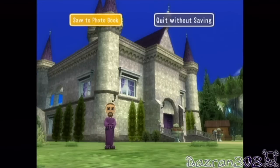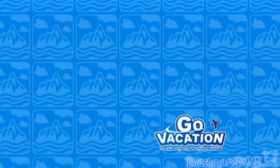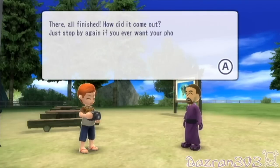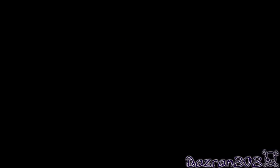Let's take it. Save the photobook. That is a pretty sweet castle in the background, I do say so myself. I'd love to hear from you in the comment section — what did you think of the villa from the inside after I furnished it? All finished. How did it come out? Just stop by again if you ever want a photo taken. Try a different pose each and every time.